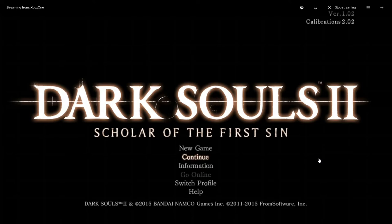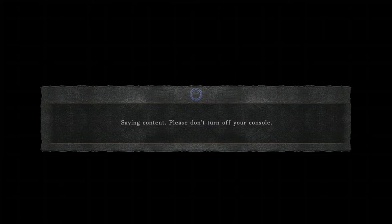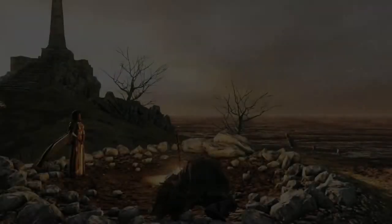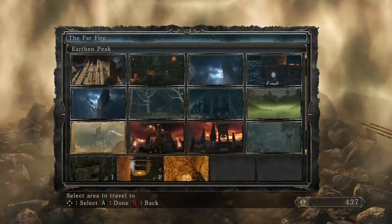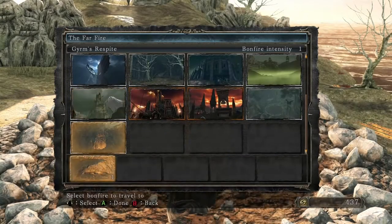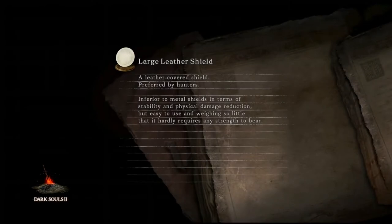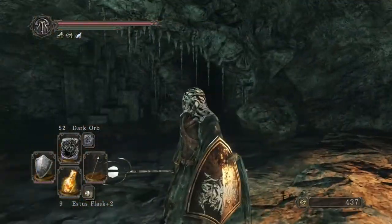Welcome back to episode 101 of the Bonfire Chronicles. We left off at the bonfire at the beginning of the Doors of Pharos area. The Doors of Pharos area is completely optional — you can easily bypass it. I'll show you where you would go, just in case you didn't see it in the last episode. This is where we came to this bonfire, and that's where we were going to progress.